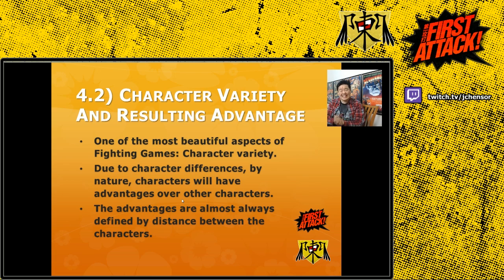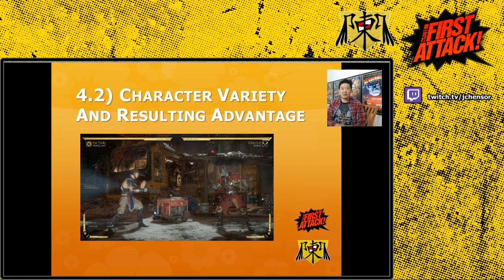Before we get into the key Ryu versus Guile example, I want to show one more example in stills. I turn to Mortal Kombat 11, which is a very interesting game because characters have teleports and all sorts of interesting attack directions — it's a crucial game for understanding distances and ranges. For example, at full screen Scorpion can teleport and suddenly attack from the other side, which creates a very interesting setup.